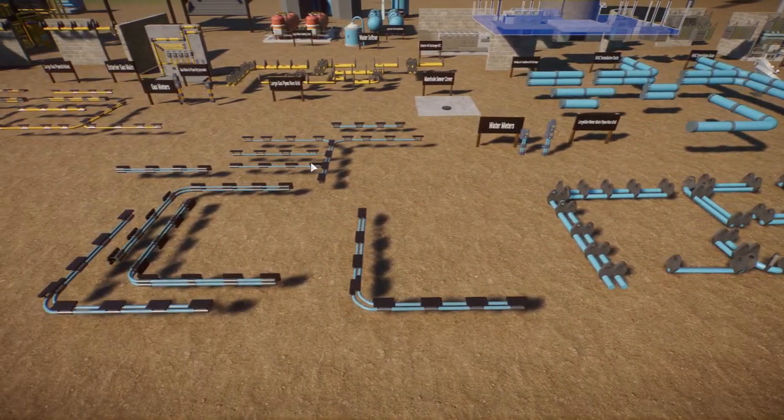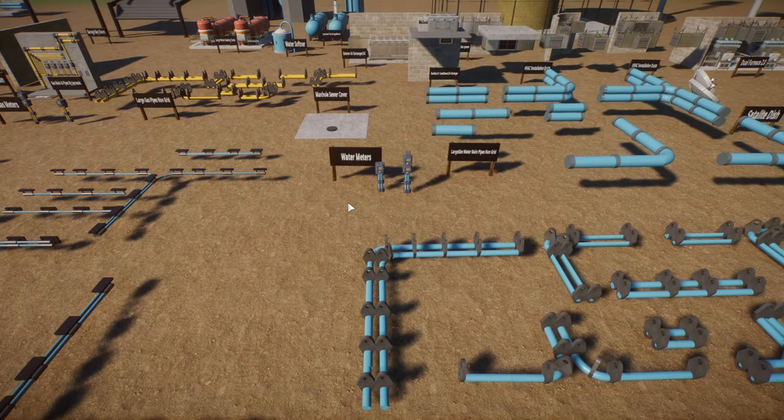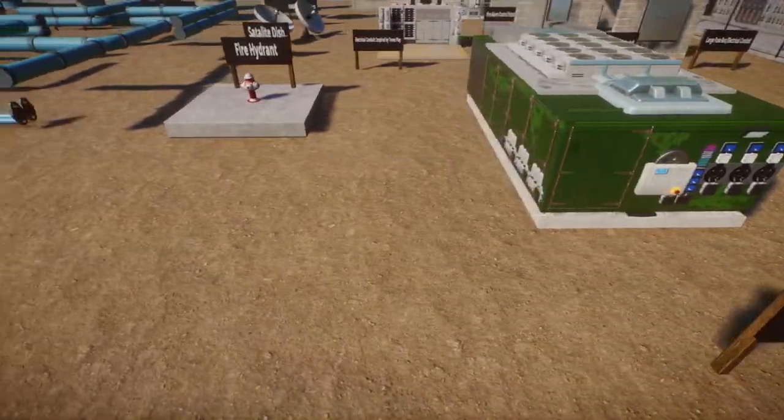I did not put them on a grid and honestly it's not that hard to do — just put a wall into it, merge it into scenery, and bada-bing bada-boom, you've got your own modular system. It will also include water meters, a manhole sewer cover, and of course a fire hydrant.